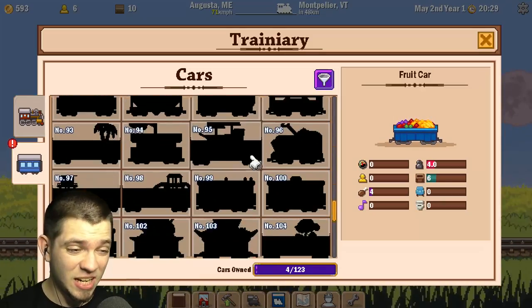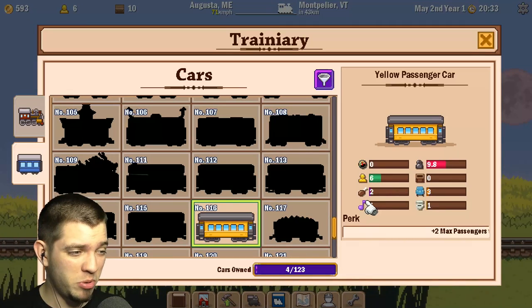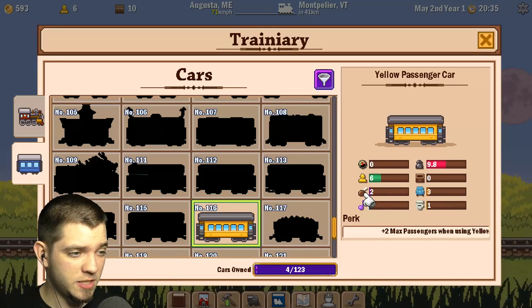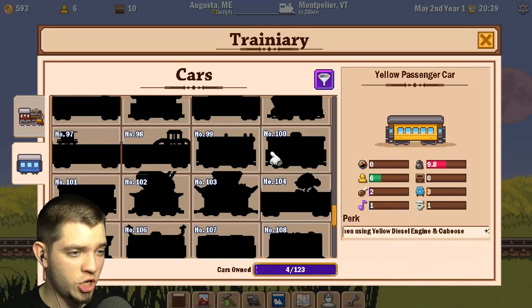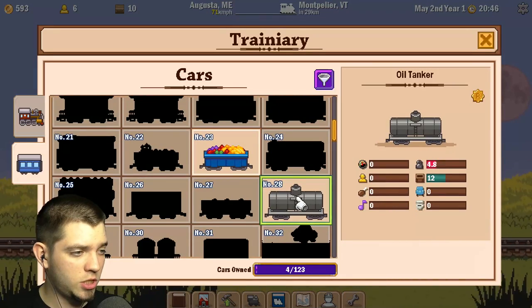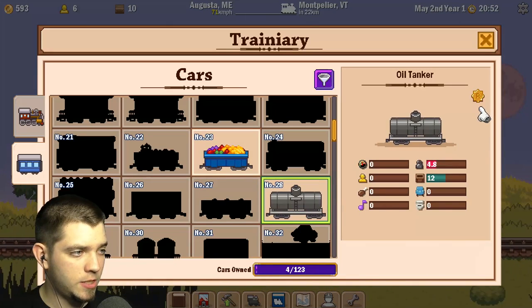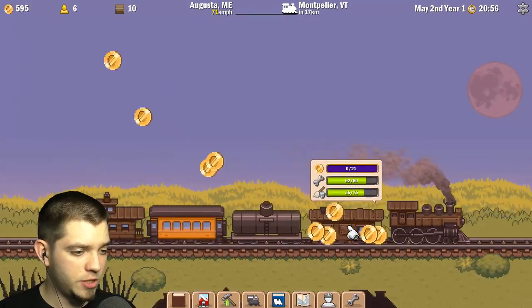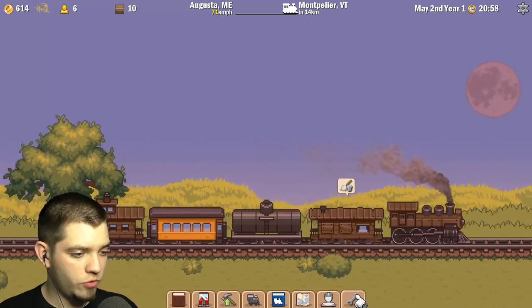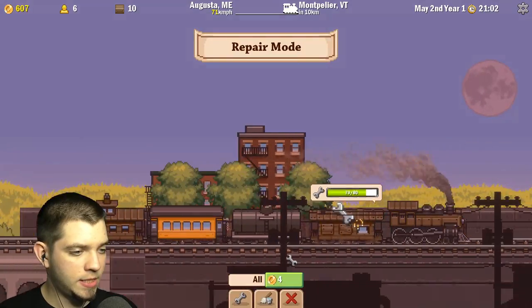So these cars are simply increasing the storage space — that's how it works. This one increases capacity by six people and gives some food, a little entertainment, a little leisure. The others don't give a lot; this one gives four food. This one doesn't give any food, but it does bring us more money, I believe — pretty decent.